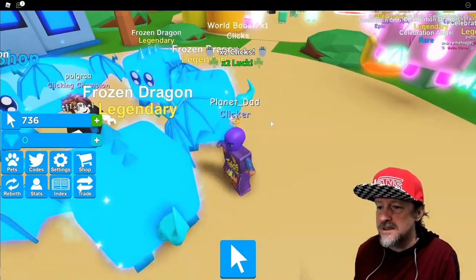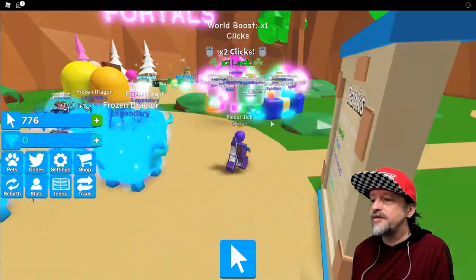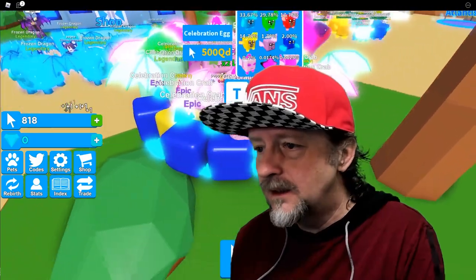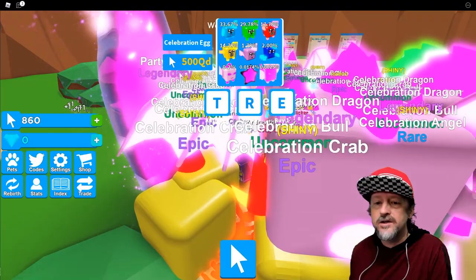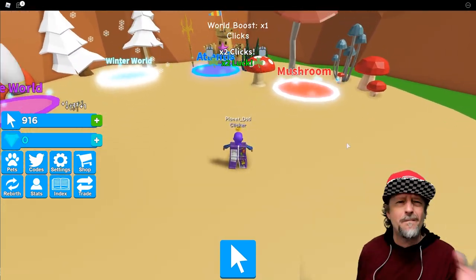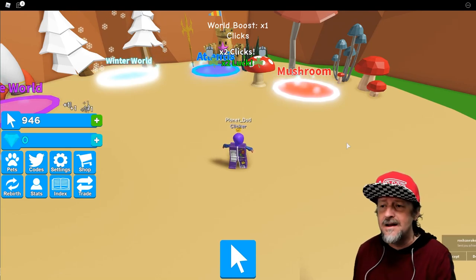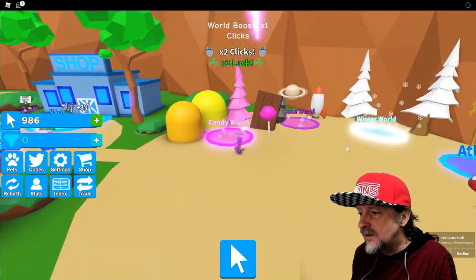Look at this guy's pet — he's flexing on me! Everybody's flexing and I have no pets. What is going on here? How do I get a pet? I need 500 quadrillion — I'm a tiny little clicker, I need big clicks. This game looks really cool though, there's a whole bunch of these clicking masters and legends tapping games, but this one actually looks really cool.